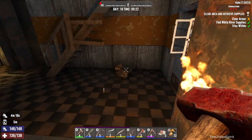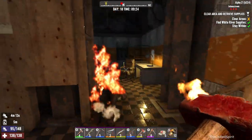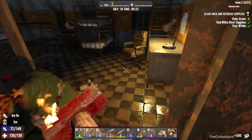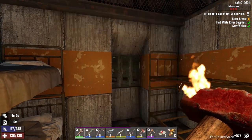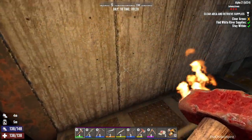I thought I heard something, that's why I stopped. I have zero stealth. I can't stealth to save my life - people just waking up left and right. I'm not taking that hood, not wasting space. Okay, this is the main room.